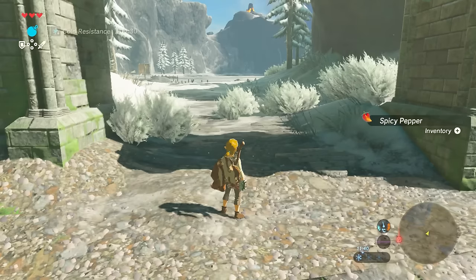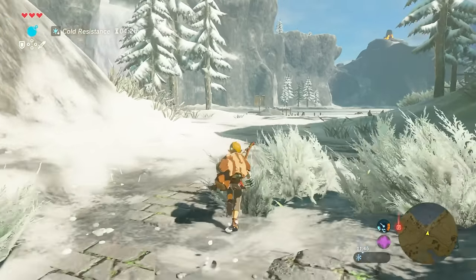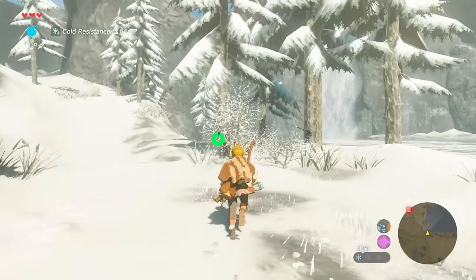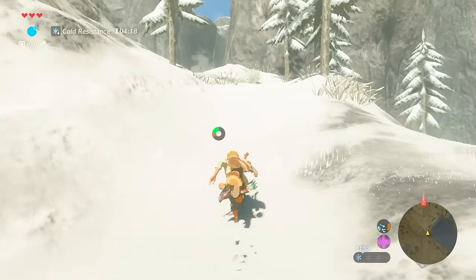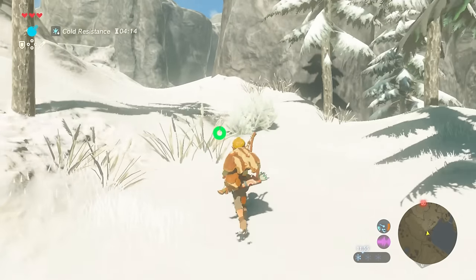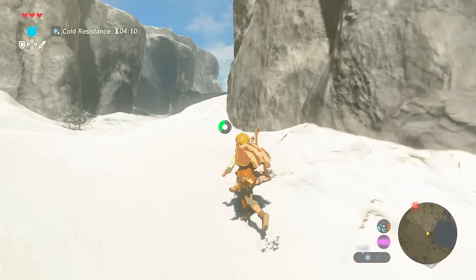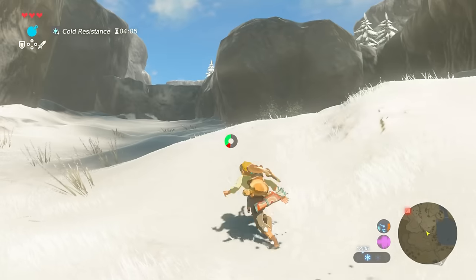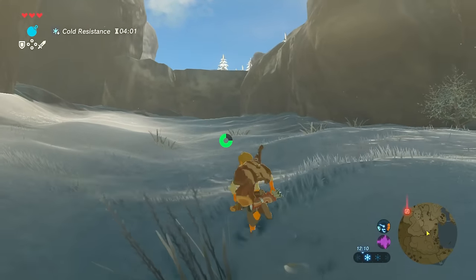Let's give ourselves a little bit of cold resistance with the spicy summit fruit. Once we eat that, you can see we've got a cold resistance timer on the left-hand side. We need to move pretty sharpish — head up to the left, running where we can, and stay out of any fights because that'll just take time. We need to make it to the top as quickly as possible. There are a few groups of enemies to fight if you want, but it's best to just stay out of their way.